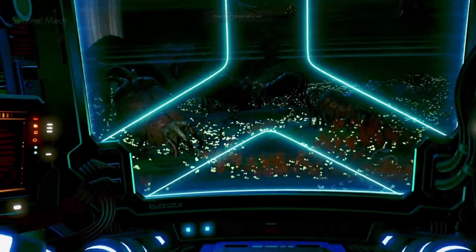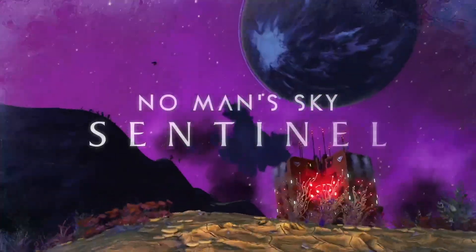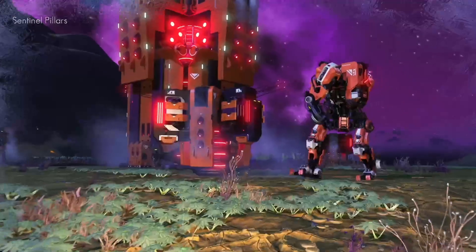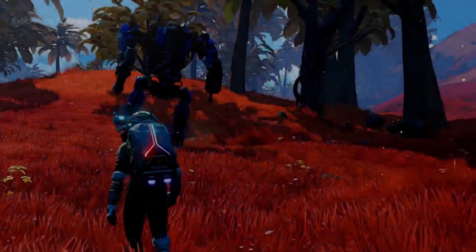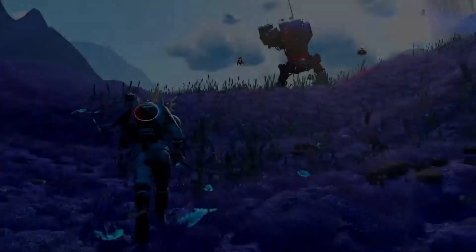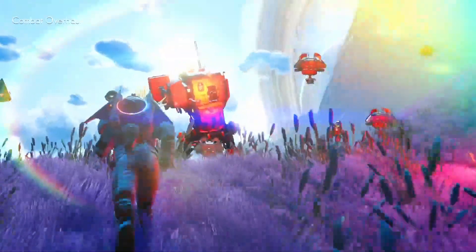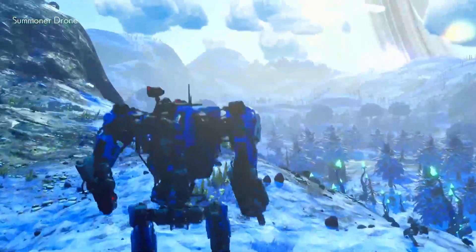Number two is the Sentinel update. There are multiple new types of sentinels: summoner sentinels, repair sentinels, and new combat sentinels, in addition to the regular ones. This update also added the ability to have your mech follow you around and join you in combat. They improved ground combat, making it more challenging when fighting sentinels, which increases the fun for combat-oriented players. Finally, they added new upgrade modules for your suit and weapons, obtained by harvesting shards from defeated sentinels.